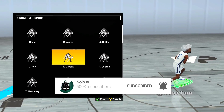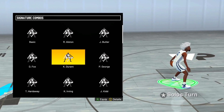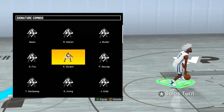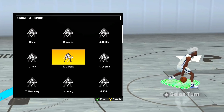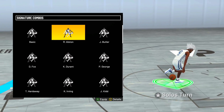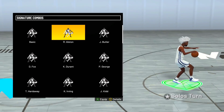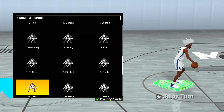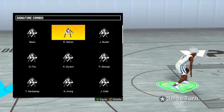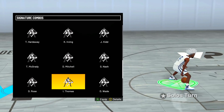The first new signature combo they added is Rafer Austin — look at my player on the right when I switch to it. It's very park-like, almost a little goofy, but I like it because you get this big hop up with a crossover or between the legs. I'm actually going to throw that in. I used to use Jay Williams but I didn't really trigger signature combos anyway, so I might as well use this to catch my defender off guard.